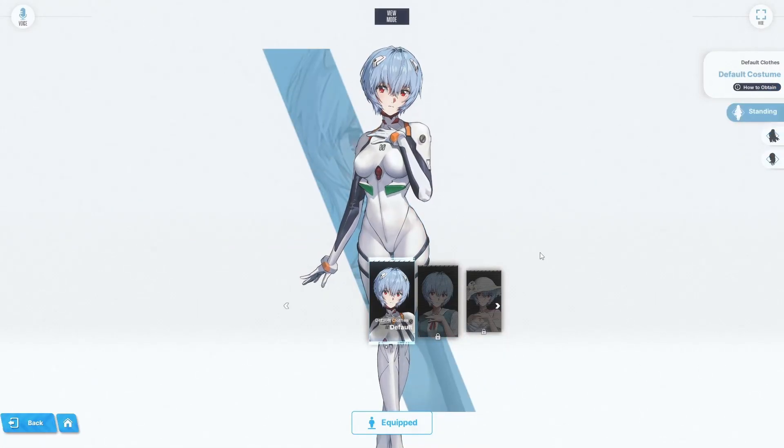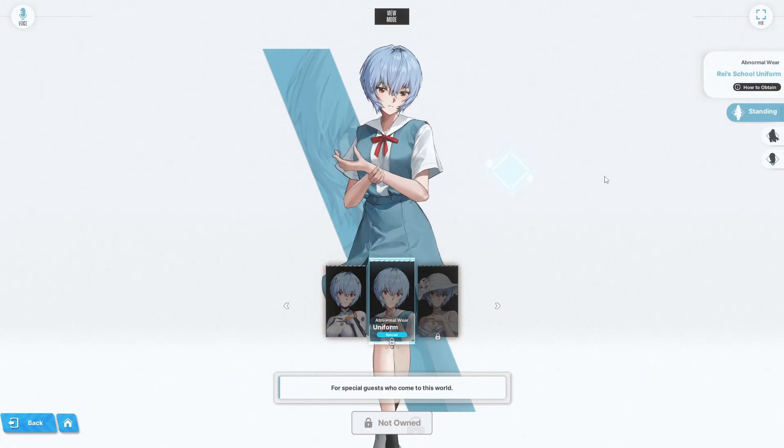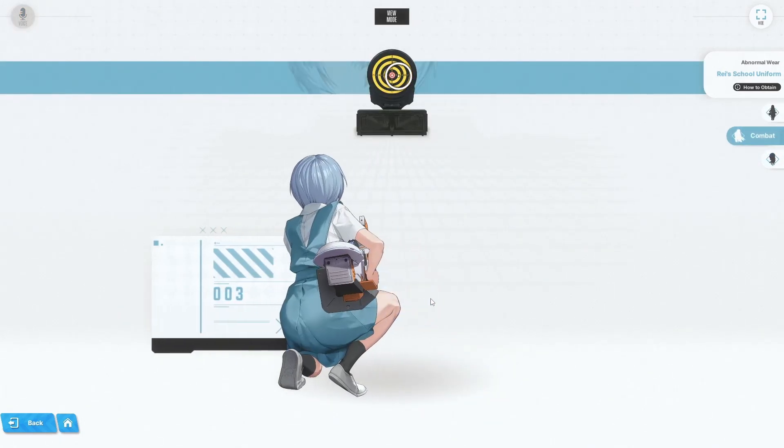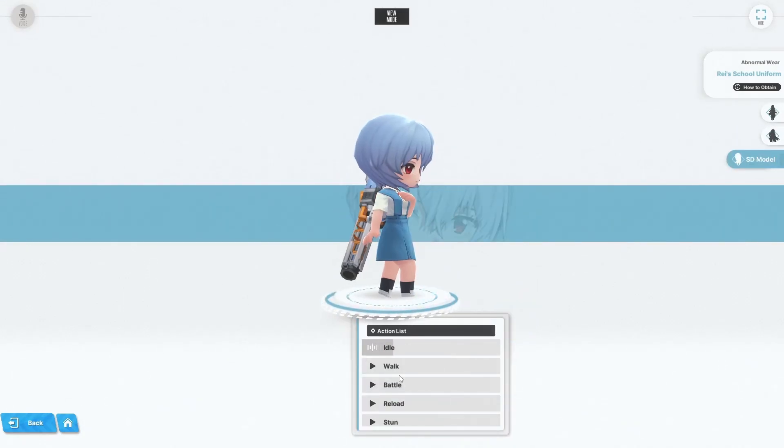Don't forget that there are actually other costumes for it as well. Right now, since I already pulled for the unit, I already get this for free. I just have to go through the event and claim it on the missions tab. It's just a free outfit that we get for Rey — pretty much her schoolgirl outfit here. It's a new outfit.